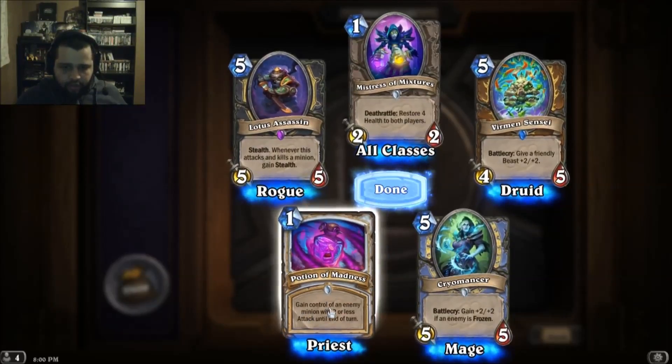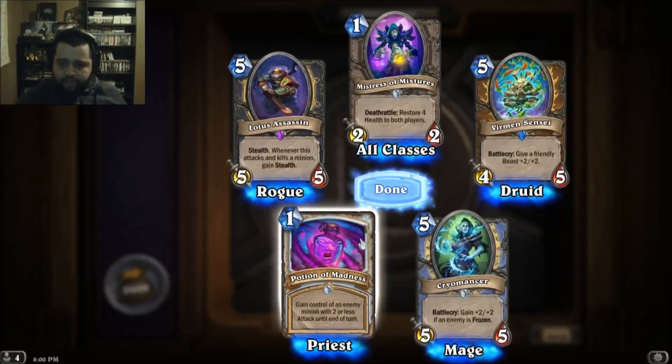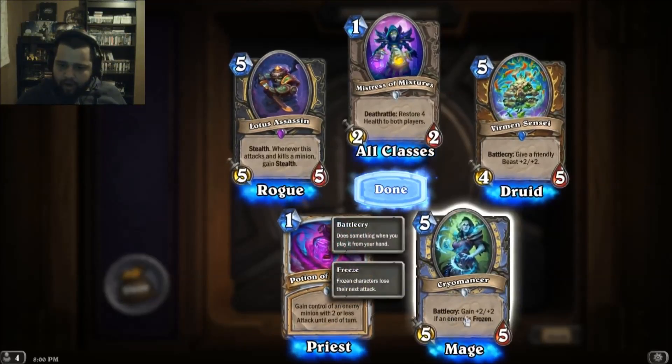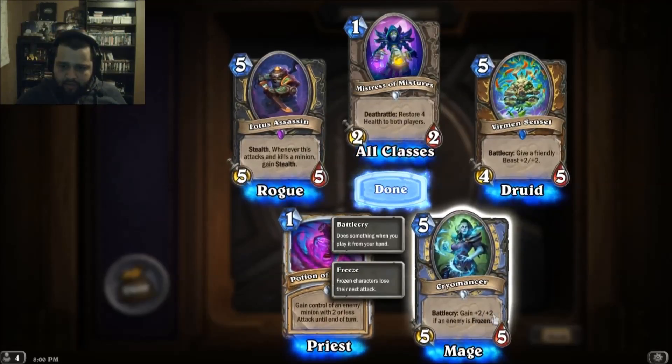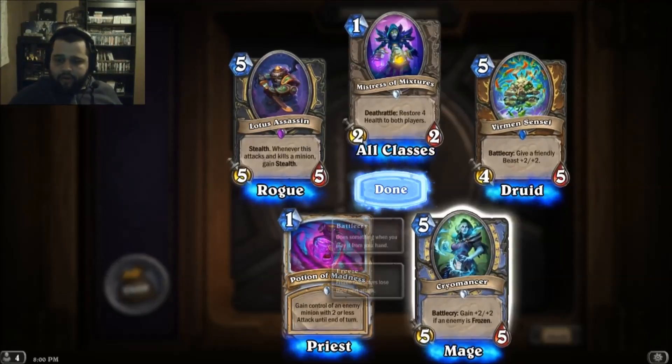Priest — gain control of an enemy minion with two or less attack until the end of turn. Battlecry: gain plus two plus two if an enemy is frozen — nice, Frost Mage. Cool.